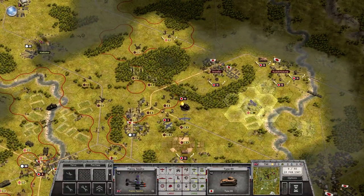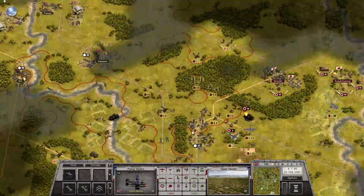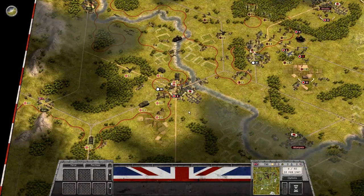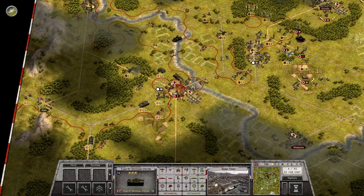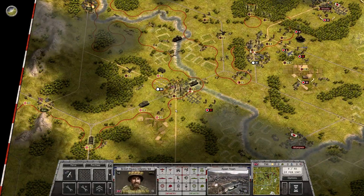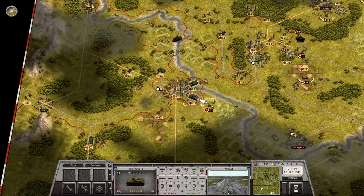Type 89 — which is a relic of a tank. And then we have some artillery as well as an AT gun. Over here — artillery first. Take the bridge, take the town, take the airfield, and finish all these guys.